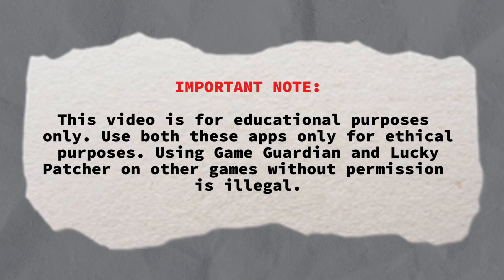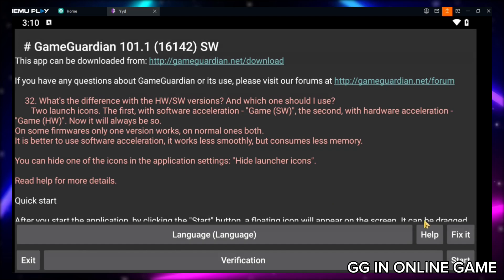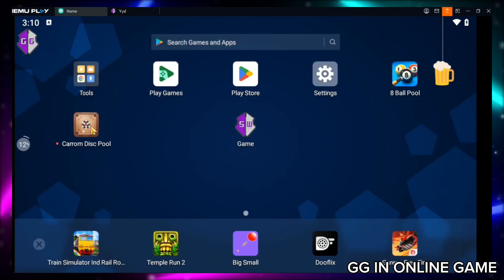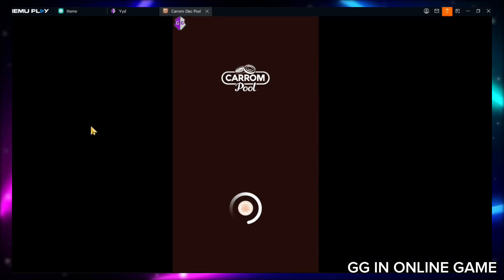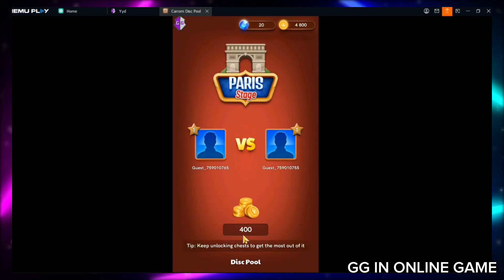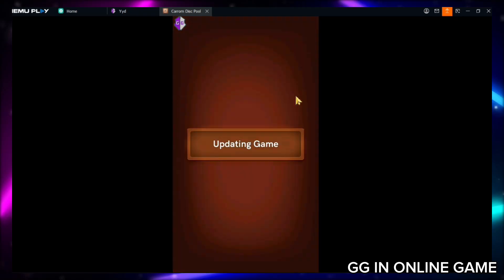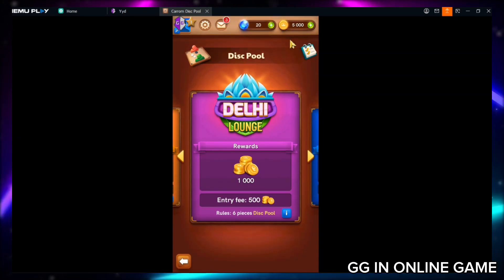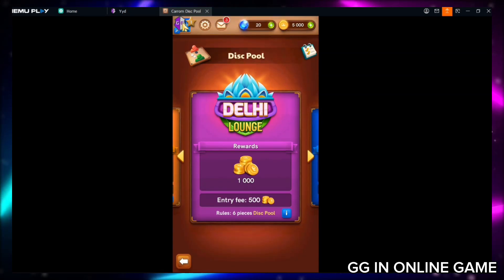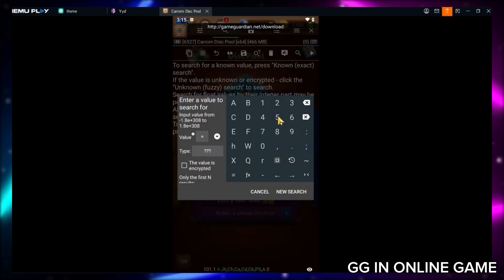First, let's see how Game Guardian works in an online game. I launch Game Guardian and start it. Now I open an online game. I open this game with a guest ID and play it once to generate coins. The game is finished — now I have 5,000 coins. Let's open Game Guardian and search for the coins: 5,000.